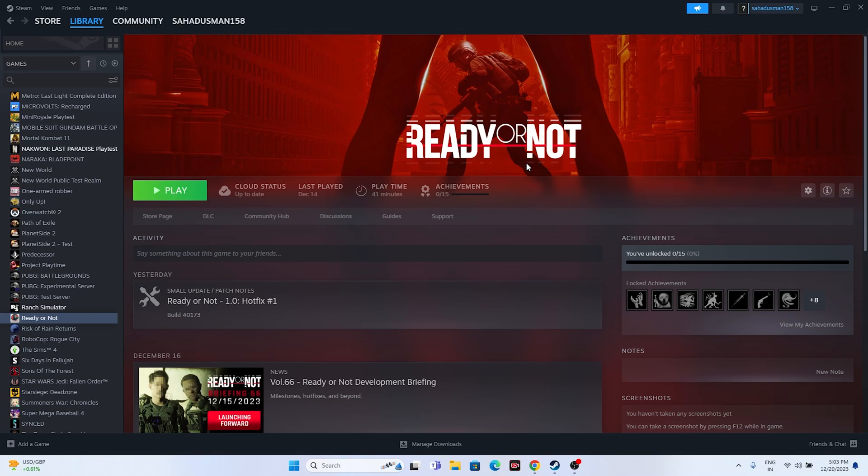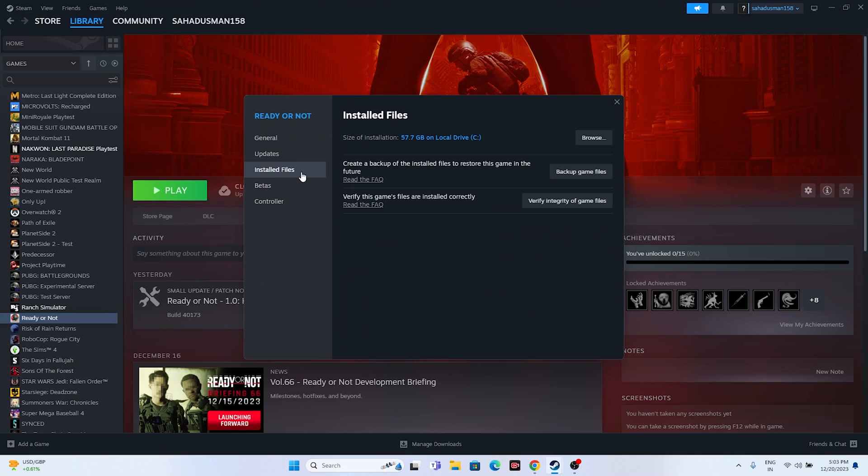The last step is to verify the integrity of game files. Right-click Ready or Not in Steam, go to Properties > Local Files, and click 'Verify integrity of game files'. This will check every game file and repair or re-download any that are corrupted or missing. This process takes some time but should fix most remaining issues. Once done, do a restart and the game should be working.